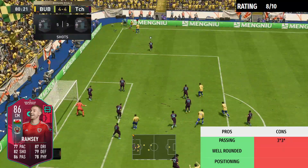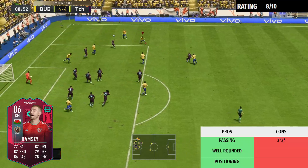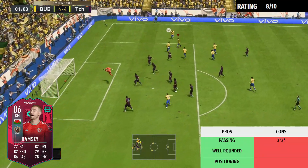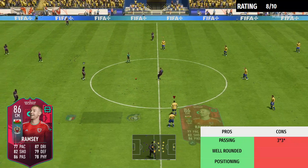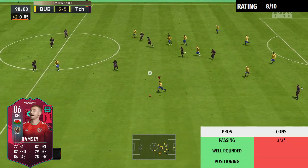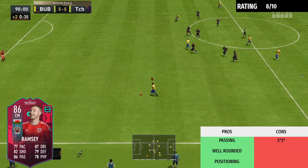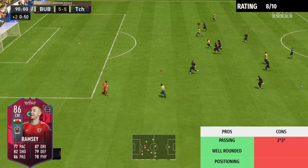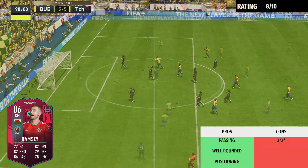The last pro is definitely his attacking positioning — also a very high stat, around the high 80s. Let's have a look at this trivella — his attacking positioning is outstanding. He's always in the right place at the right time, giving us a lot more chances throughout the game. Here in the 91st minute, tied 5-5, my opponent gave up, giving Ramsey a perfect opportunity to bag his fifth goal of the game.